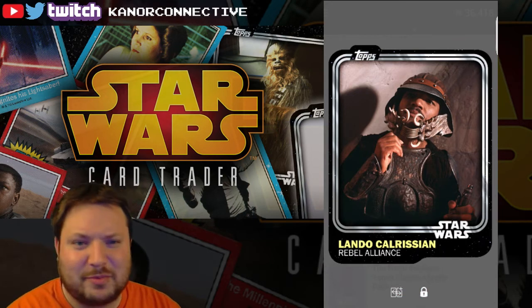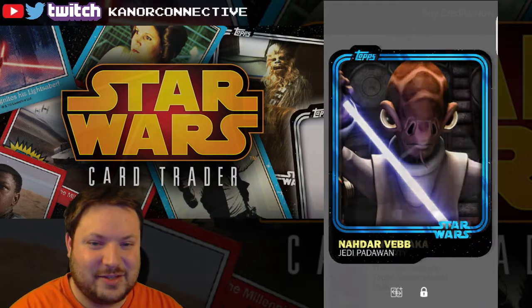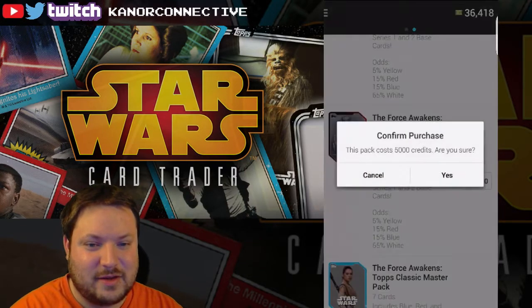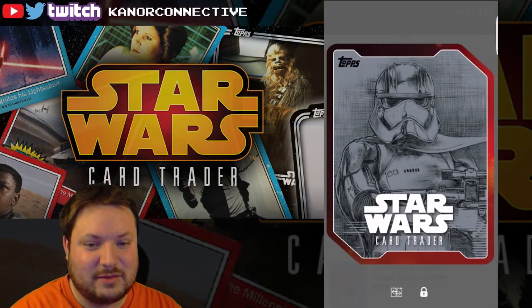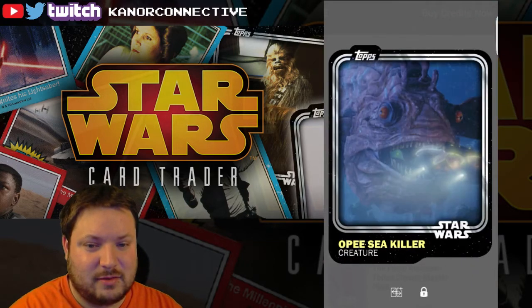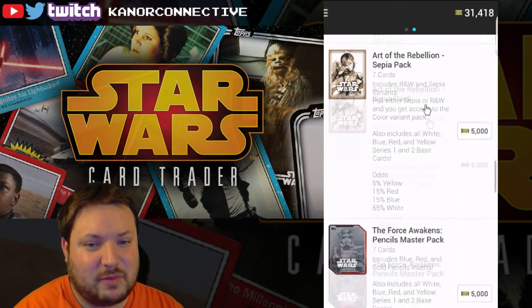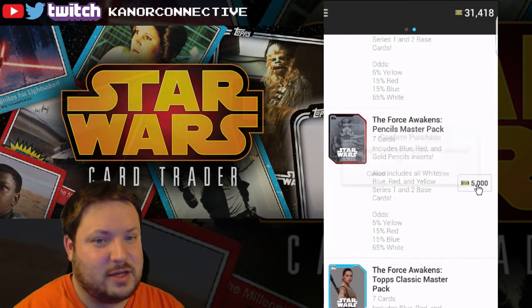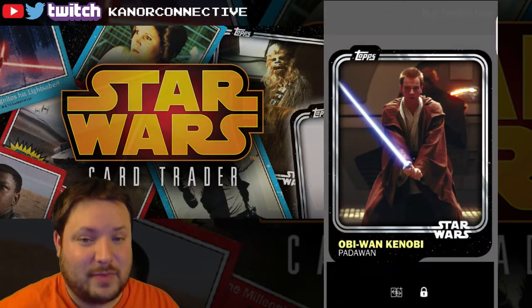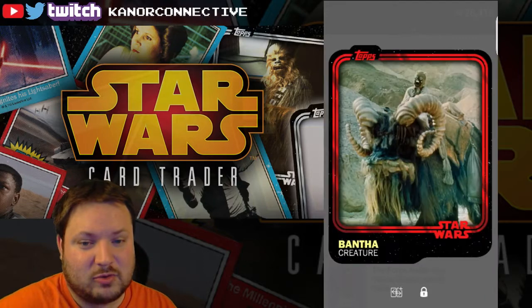I know I'm complaining, but we did just open two inserts, one of them being gold, so I don't really have any room to talk. Still, it'd be cool to get some more. We're mostly commons, so I'm just going to flip through these and hopefully another one will pop up. Nock, Be-Killer, Veers, Chewbacca, Sidious — I'm pretty much just going to be flipping through these quickly now, unless they're new cards.